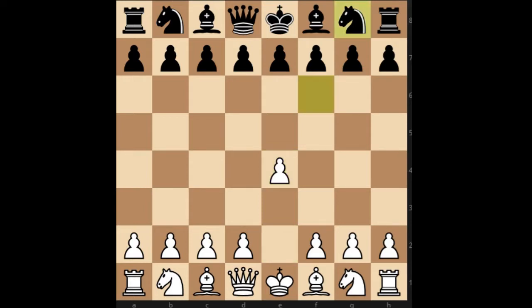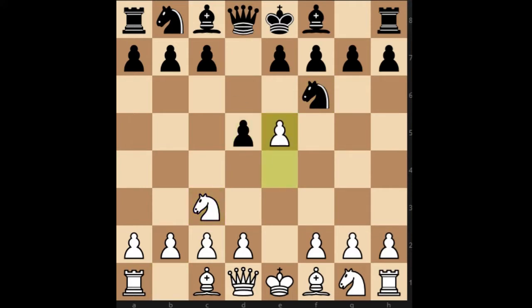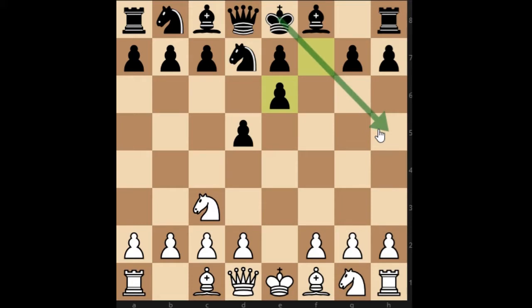We have Knight F6 which is the Alekhine defence, Knight C3, D5, E5, Knight Fd7, E6 — breaking the pawn structure of Black, Fxe6 — again exposing the Black King to some attacks, D4, Knight F6 was played.